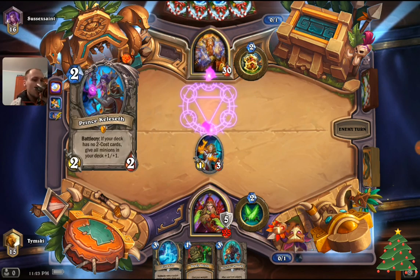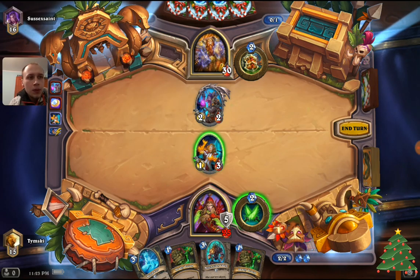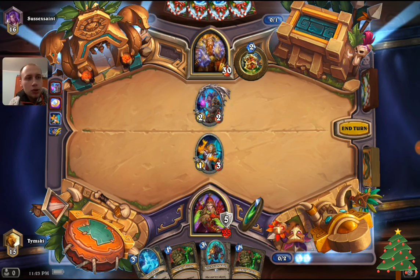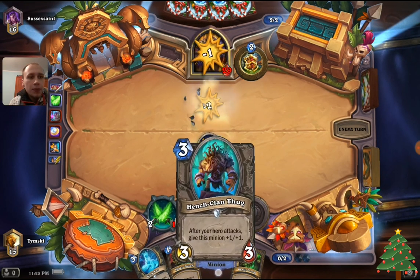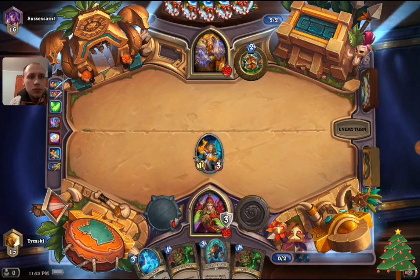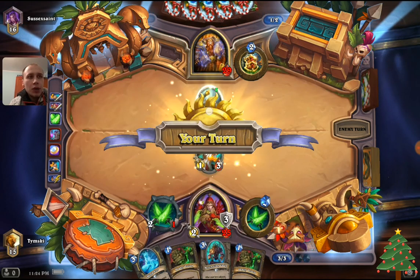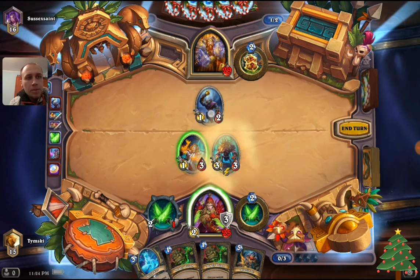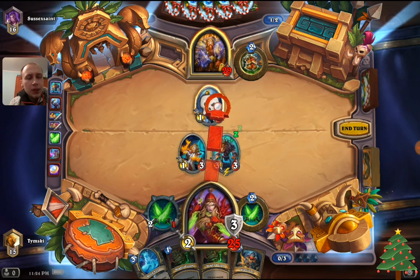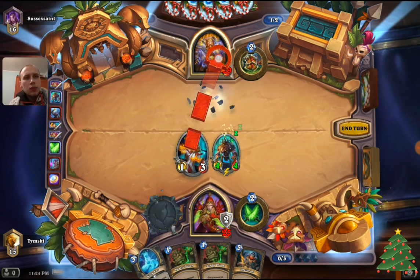He played Calozet Warrior with Calozet — that's interesting. Let's just kill it, go face, and next turn play Henchclan Thug and buff it with our weapon. Two deadly poisons — okay, this is some kind of rush deck.